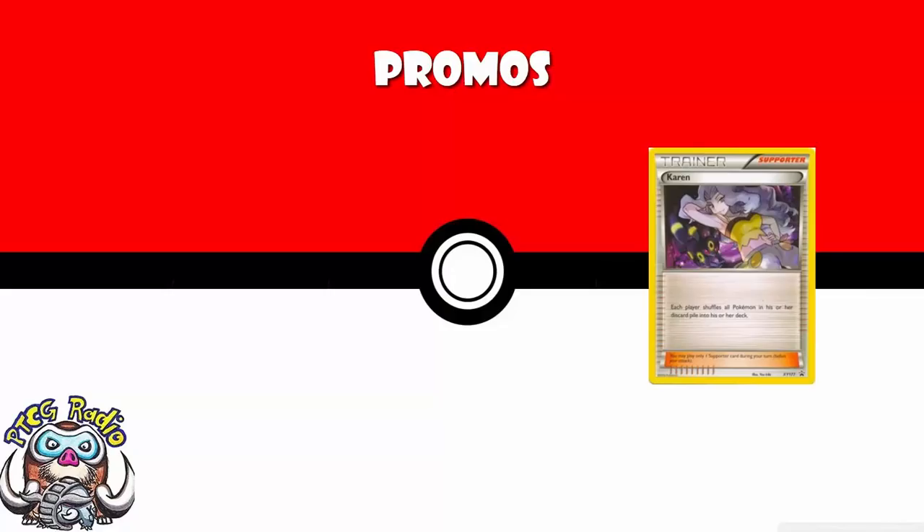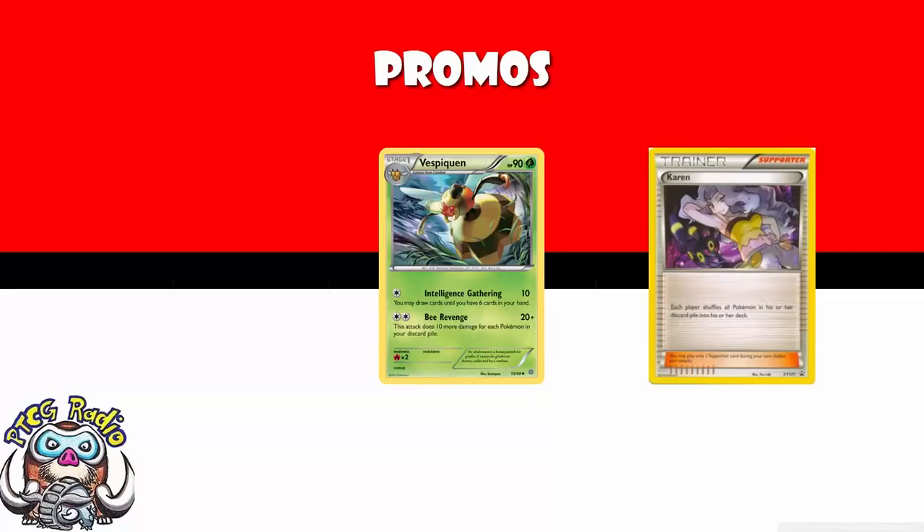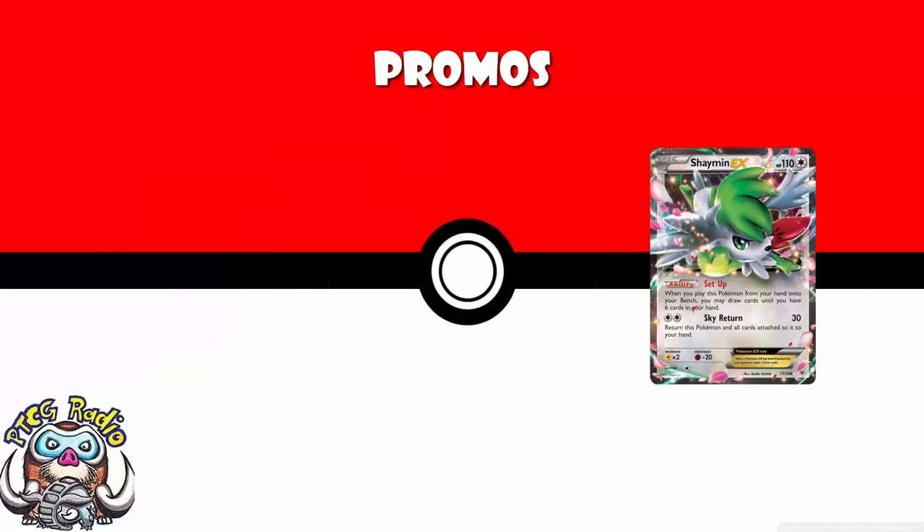We are losing Karen, which doesn't really matter to be honest. Karen makes both players shuffle their Pokémon into their deck — it was a far more moderate Lysandre's Trump Card. It's a great tech against Vespiquen, which has rotated, and a great tech against Night March, which has also rotated. Still good in Expanded, but in Expanded it's still legal anyway.